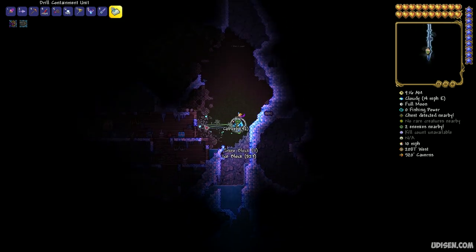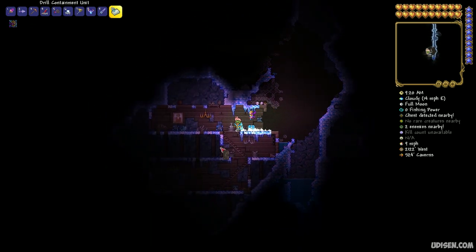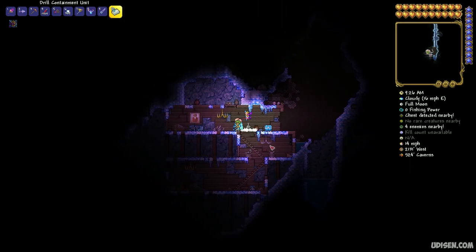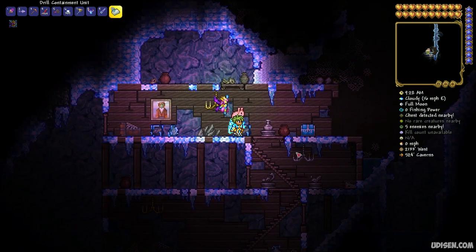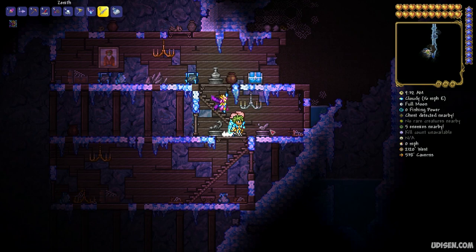We're going through this area because there's an extremely important house. I think we're already here — yes, as you can see we dug down from this place. Before you find the first abandoned house, explore the abandoned house here. And I believe — yeah, I can see the bird starter already here. Wait, we need to drill.